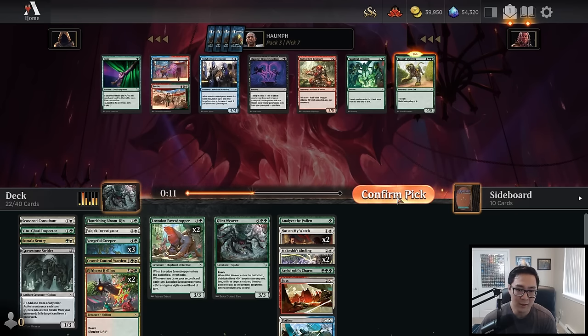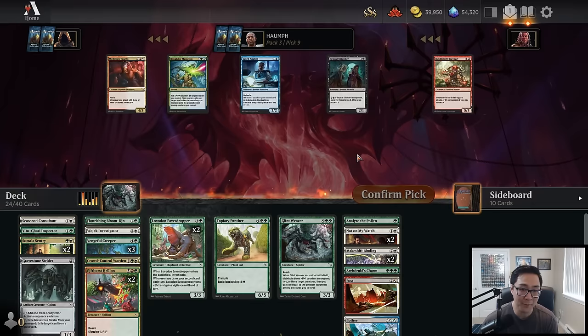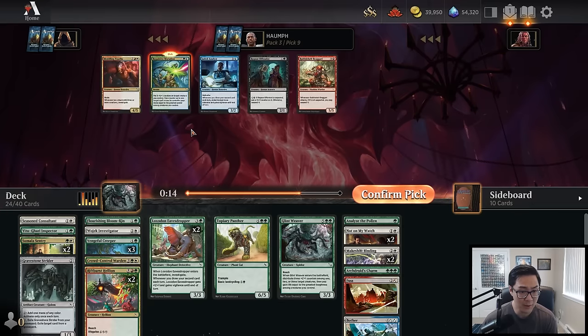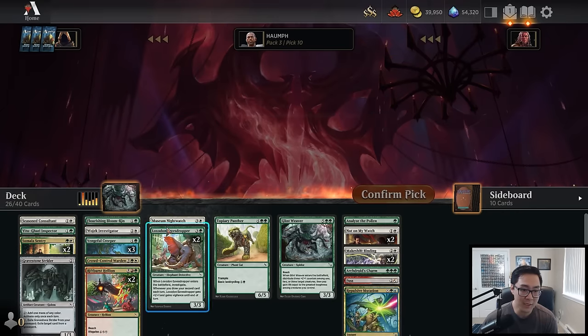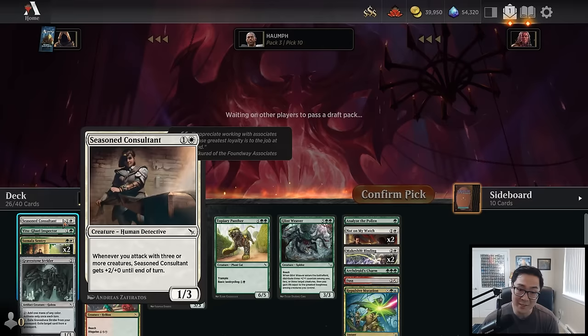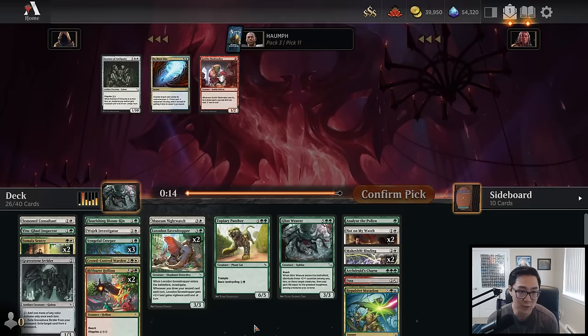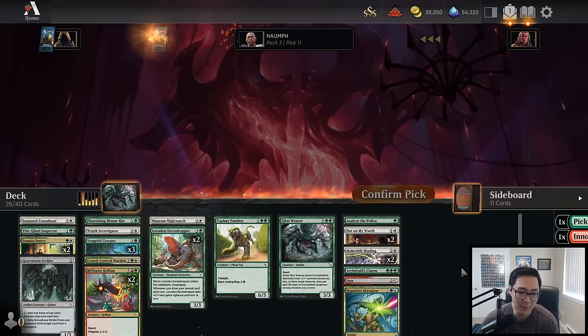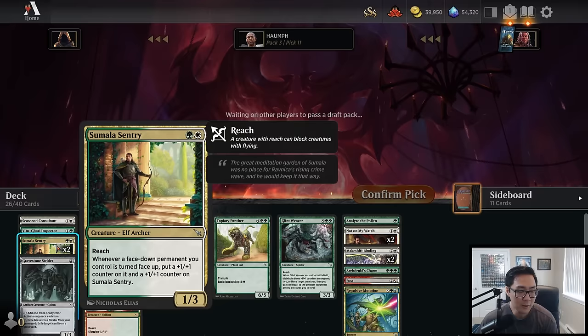I guess I'll take the Topiary Panther over Fanatical Strength — I already have a couple of combat tricks. I just want the big body. Oh, and another Sumala Sentry — very happy about that! This deck is definitely getting there. Those are some good late-game gifts. We're good on twos now, and I kind of wish I had an Escape Tunnel but it's okay. This is looking pretty solid — not broken by any means, but a very solid green-white deck. Seven spells here: Analyze the Pollen and the Panther, a good number of face-down creatures to flip over for the Sumala Sentry.